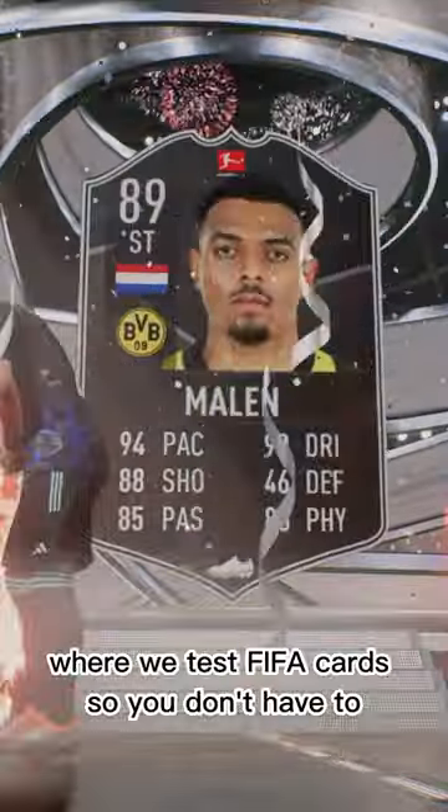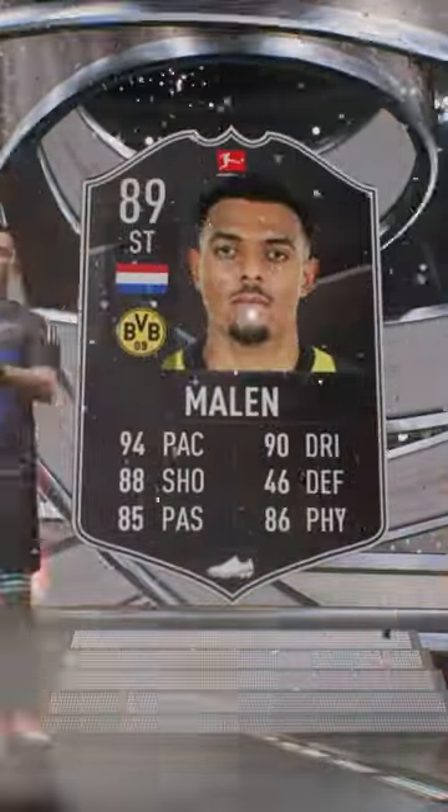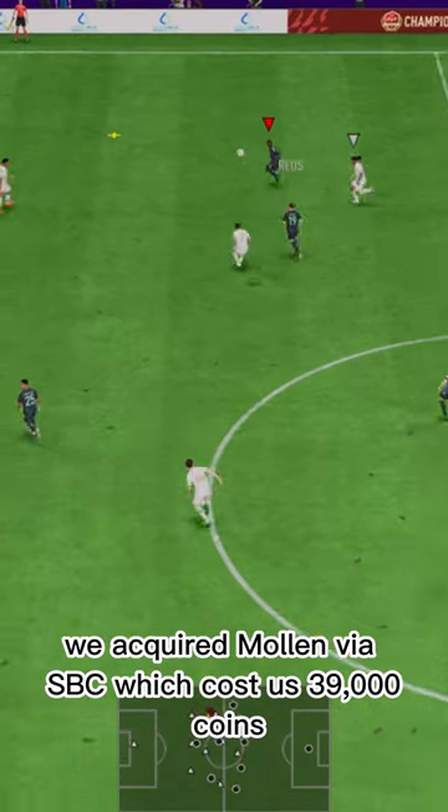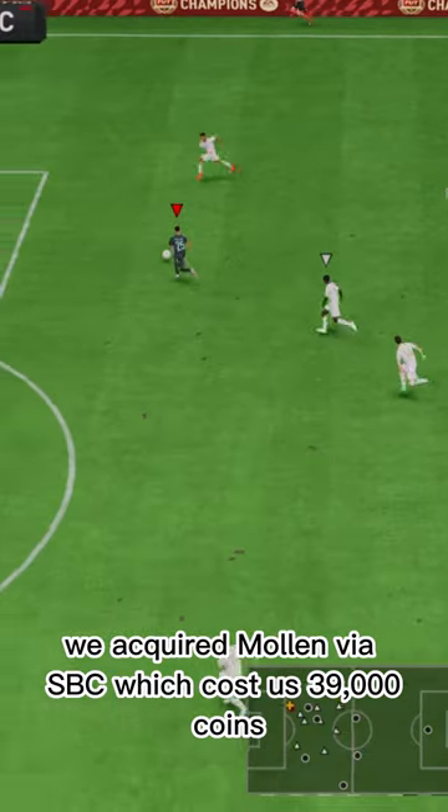Welcome to Baller or Bust, where we test FIFA cards so you don't have to. Today we've got this squad with Player of the Month Malin. We acquired Malin via SBC, which cost us 39,000 coins.